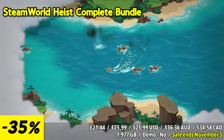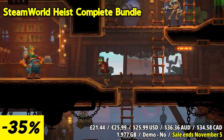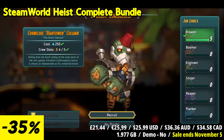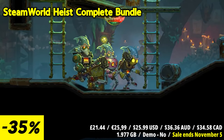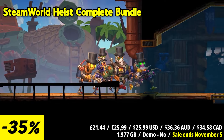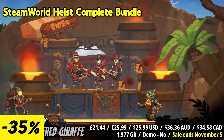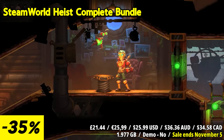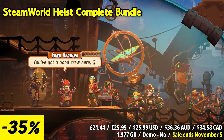SteamWorld Heist Complete Bundle delivers the full experience of commanding a crew of robot pirates across both the original game and its exciting sequel, SteamWorld Heist 2. In this turn-based strategy adventure, you'll guide your mechanical crew through tactical shootouts where every shot counts, thanks to the unique manual aiming system that lets you pull off clever ricochet shots.